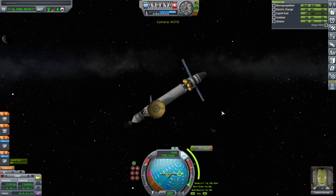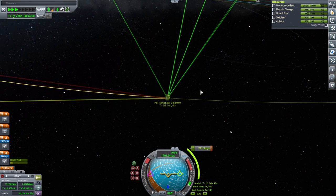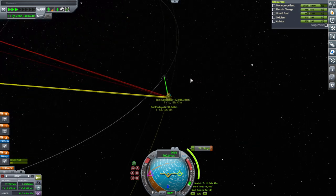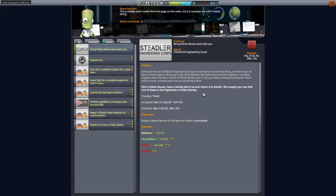So that's the plan. We'll do this maneuver first, but then we have to wait for a few days. Let me double-check when the Jool station is coming in. Let's target nine days — okay, then that's fine. And go. The yellowstones are supposed to be in the highlands or the poles, so it's probably pretty good that we're in a polar orbit.